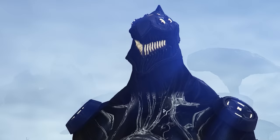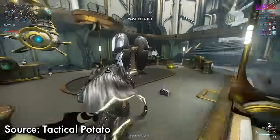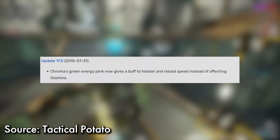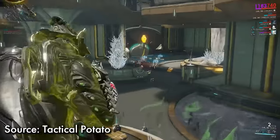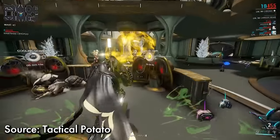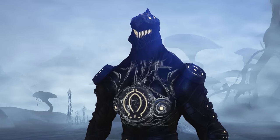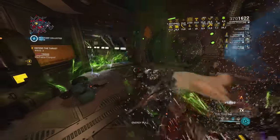Chroma got even better during Update 17, as stamina was removed and we got bullet jumping. Toxin Ward got a rework — it now provides holster and reload speed buffs. Shotguns were also reworked during this update, and Toxin Chroma became a menace with shotguns, particularly the Sancti Tigris and Hek, as Toxin Ward would bypass their reload speeds. Paired with Vex Armor, it was a very sweet setup. Overall, 2015 was an excellent year for Chroma — solid solo and team play, elemental aura variety, and strong tanking with Arcane Grace.